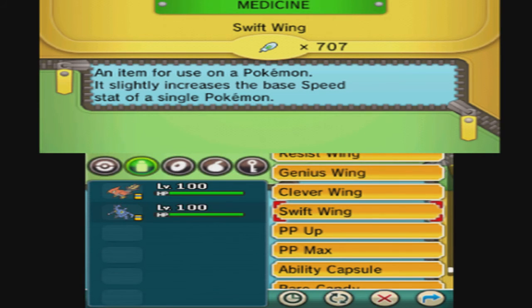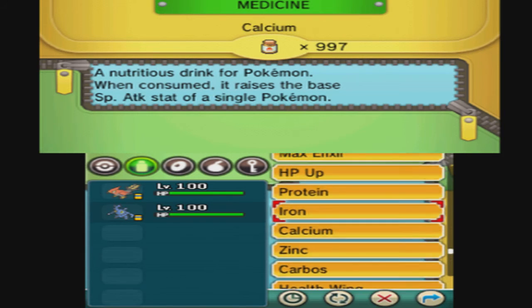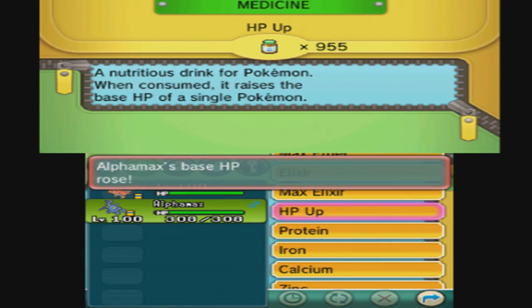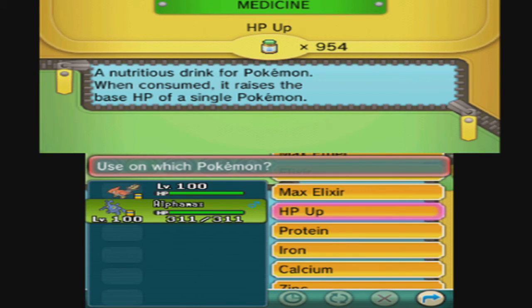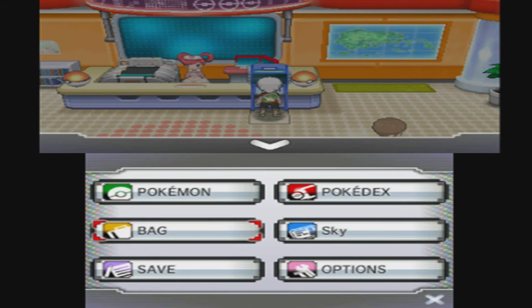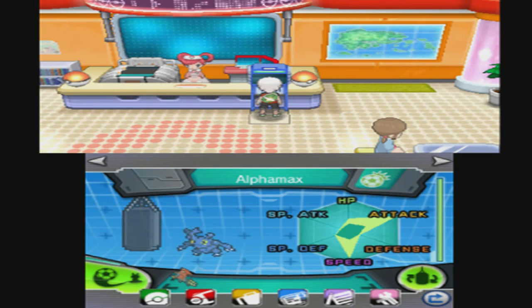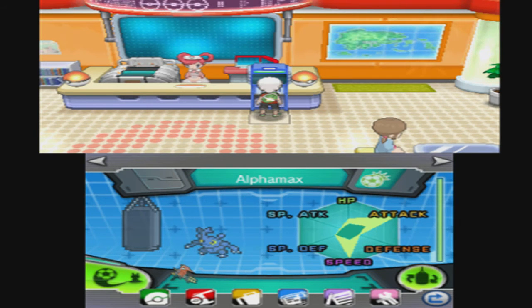That's where other items come in — Swift Wings each give 4 EVs. So: one, two, three, four. Now I have the right EVs to outspeed the Mega Beedrill when it's Mega evolved, which is important. I have 36 more EVs to spread out, and I'm going to use items for that — so one, two, three, four. Now it has 36 EVs in HP. That's an uneven number, which means it'll be knocked down by Stealth Rock less. Now it's perfectly designed for the upcoming battle.